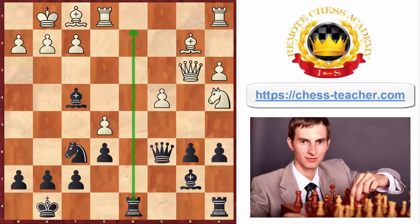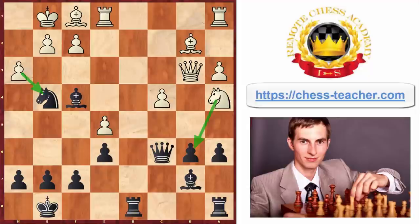Black played rook to d8, attacking the queen. White played queen b3, simultaneously attacking the pawn on b6 with the queen and knight. But black is not going to defend — he goes knight g4. All of a sudden all of black's pieces started pointing towards the white king, which was the whole point of black's setup. White needs to protect the pawn so he played pawn to h3. At first it may seem like black is in trouble — the knight is attacked, the pawn on b6 is still hanging, and white seems to be holding around his king. It looks like black would have to move his knight backwards all the way to h6.